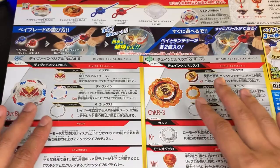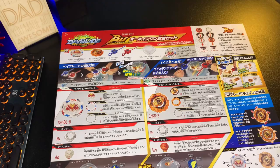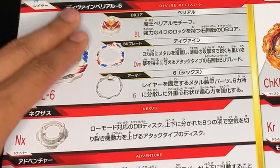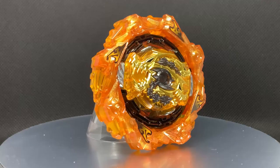These are super cool colors but nothing too exciting. Looking at the back of the box, it shows the parts that come with both beys. For Divine Belial we're getting the Belial 1 Core, which is kind of underwhelming since there's already a Belial 3. I wish Takara Tomy would have given us at least a Belial 2, but it is what it is. Then we have the Divine Blade, the Six Armor, the Nexus Forge Disc, and the Adventure Driver.